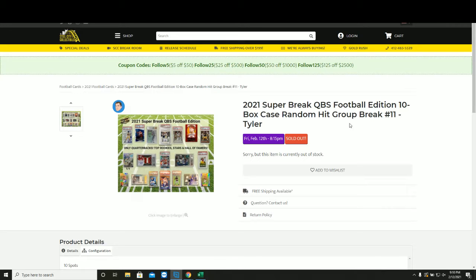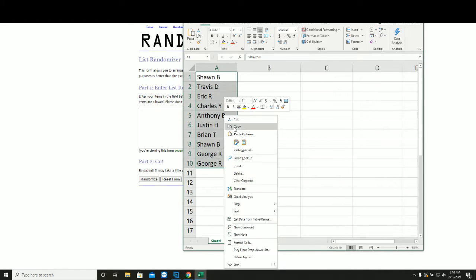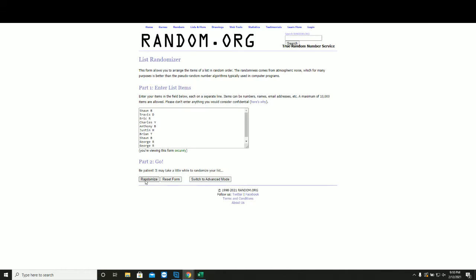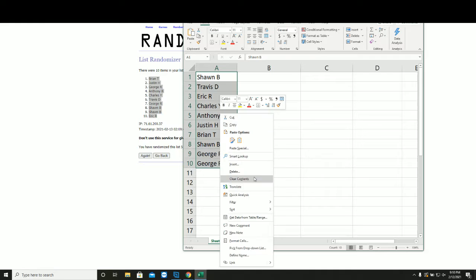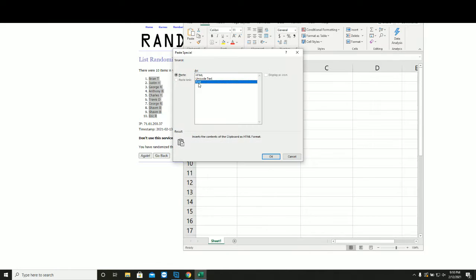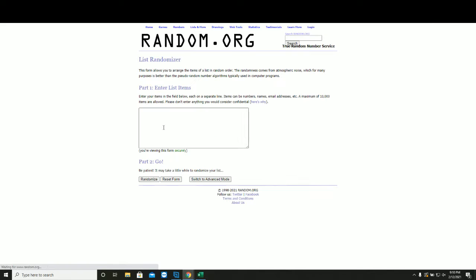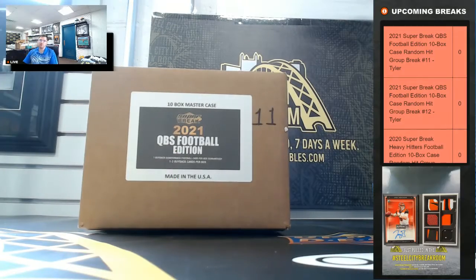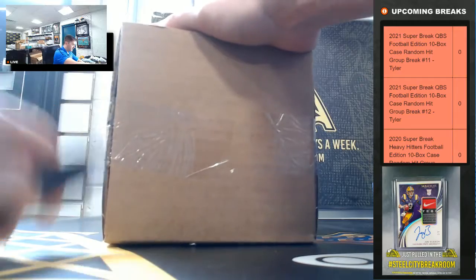2021 Super Break quarterbacks random hit group break number 11, new list. Let's go five times on the names — one, two, three, four, and five. This will be your new spot in the group break. Random hit — I'll enter each card one by one, random five times, match up the hits to the corresponding cards. Good luck, everyone. Case break number 11.